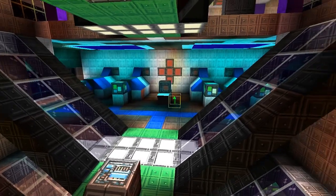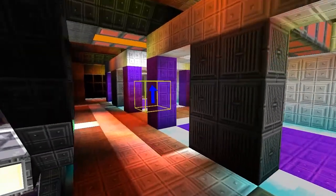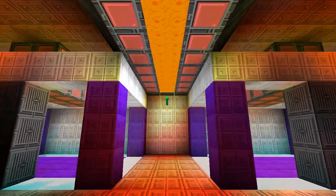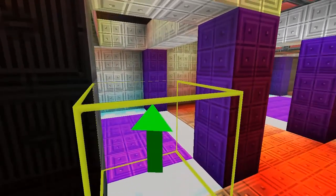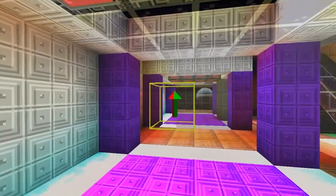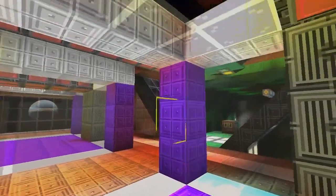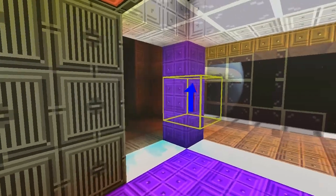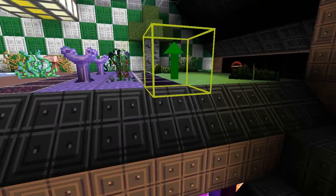Moving up we've got prisoner containment or creature containment - if we ever get mobs. There's lighting, a little power conduit, and I've used water for the force field with an ice crystal underneath. You can be trapped in here by force fields. I've used purple for the floor and the posts because I imagine there's some kind of energy material.